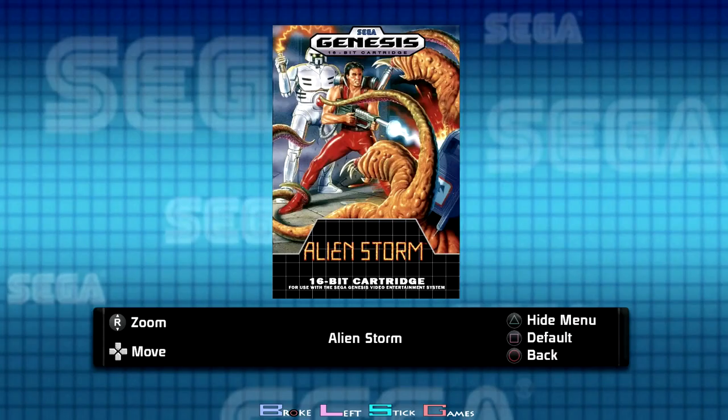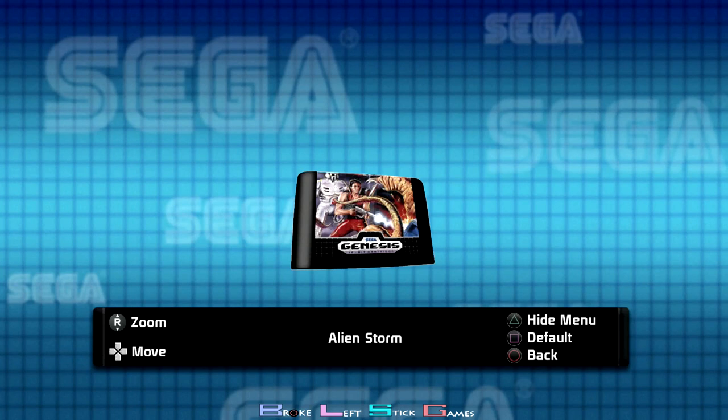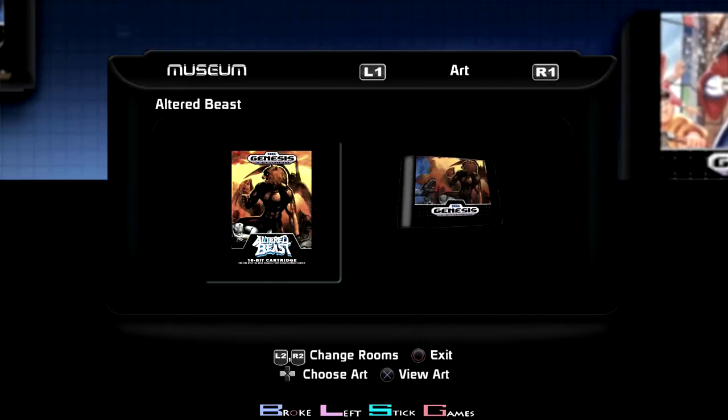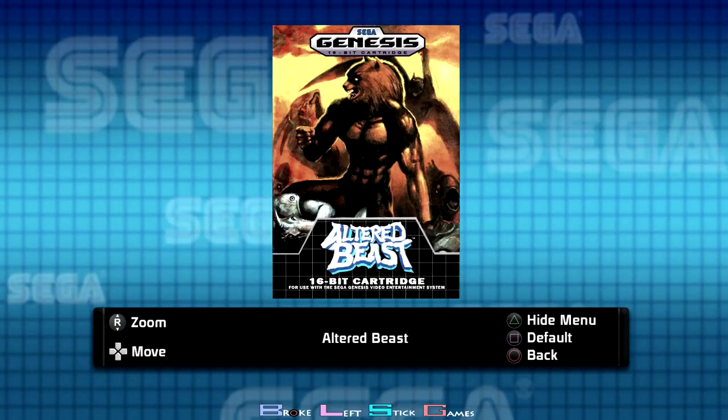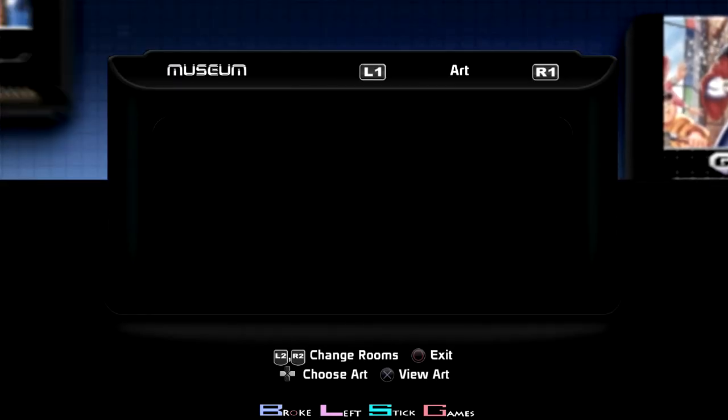Alien Storm — you had to make it through stage 3 without dying. Very easy. Just turn the difficulty down to easy and turn the energy to easy as well, so that one makes it pretty easy. Altered Beast — you had to get 100,000 points in one round, which is really easy. Just max out your character until they turn into the Altered Beast, and fight the end boss. You'll get the trophy for that.